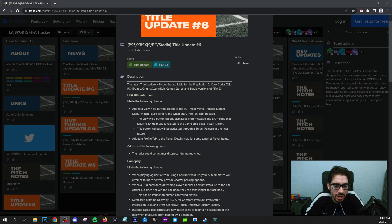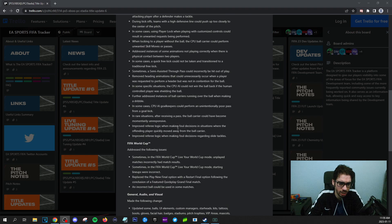FIFA Ultimate Team added a view help button. Added a profile tab to the player details view for some types of player items. The radar could sometimes disappear during matches — that happened to some people, and honestly it happened to me a few times too, more in the beginning though, not necessarily afterwards. From what I see in FIFA Ultimate Team, there's a bunch of gameplay stuff.